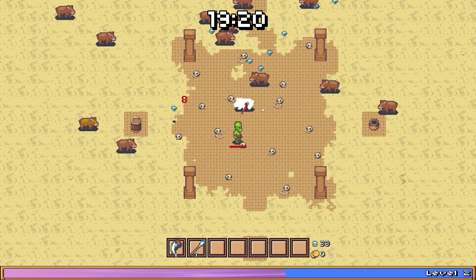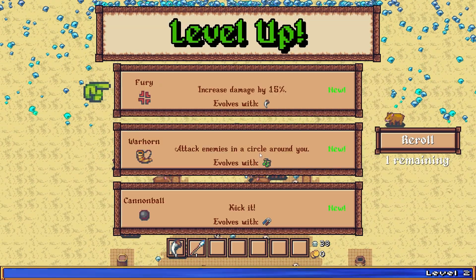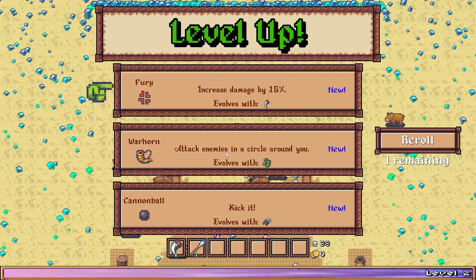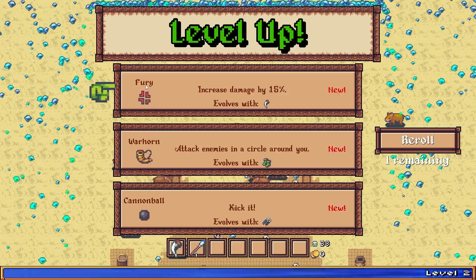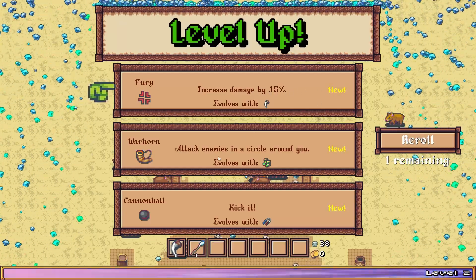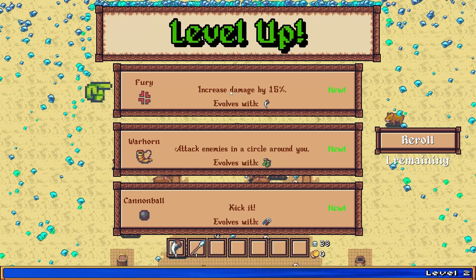We got a quest done — probably some meta progression stuff. There's the Warhorn: attack enemies in a circle around you. But look at this — Fury evolves with our current weapon, increased damage by 15%. So while the Warhorn sounds really good, I'm going to take this Fury and see what the evolutions look like.